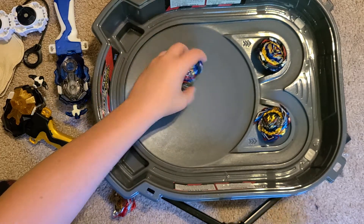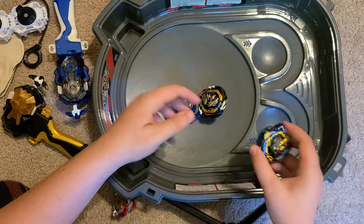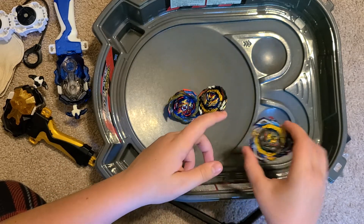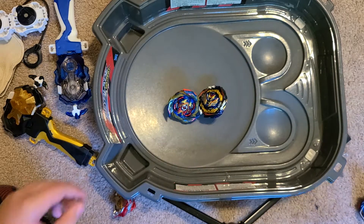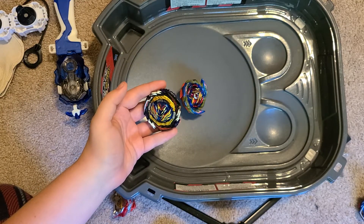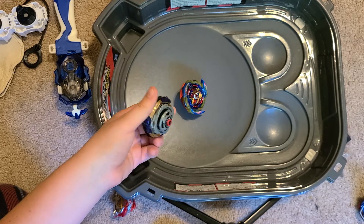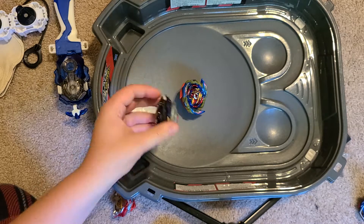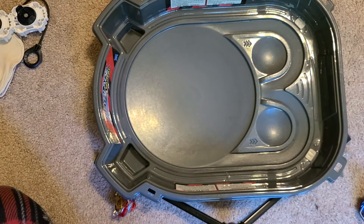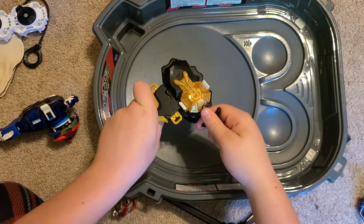So I think we're gonna start by using Brave — let's do three-bladed and six-bladed and see how our main combo works. Then we're gonna test out the Savior Belial three-shot, or shot-three. This one is Dynamite Valkyrie with the F gear. It has seven and Nexus and Venture with the V gear. Gonna launch the combo first cause it's gonna have more stamina. Three, two, one, let it rip.